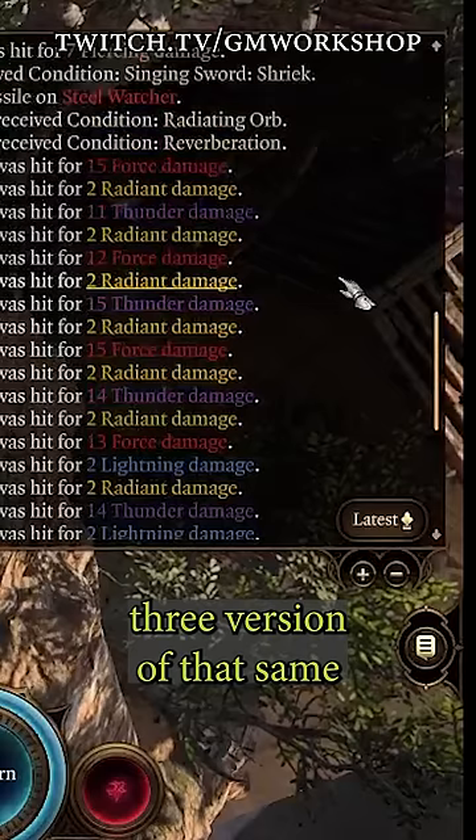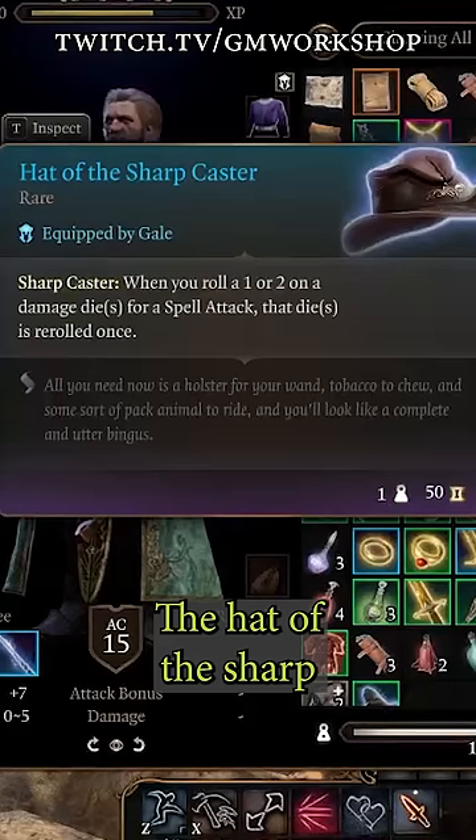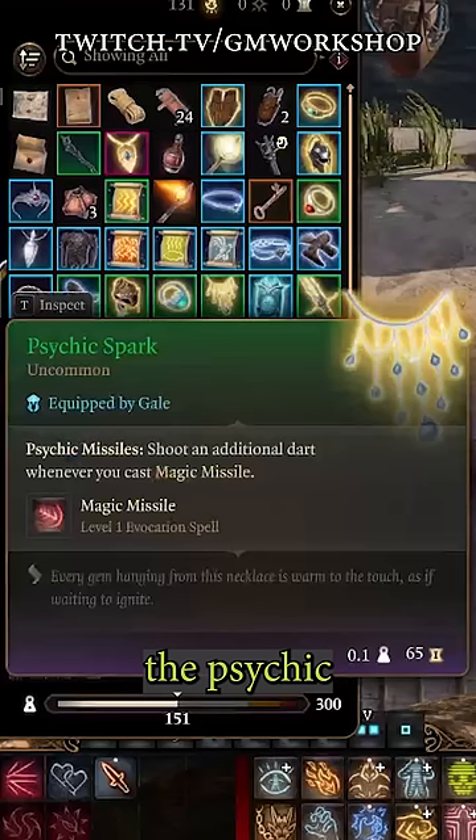Here are the items I use for this, and I'm sure you can build your own that's going to be even better. The Hat of the Sharpcaster that you get from Tara on top of the Devil's Fee. The Spellmite Gloves that are the reward for finding every piece of Dribble the Clown. The Psychic Spark from the Hobgoblin Vendor in the Myconid Camp in Act 1.